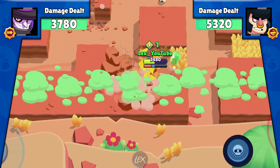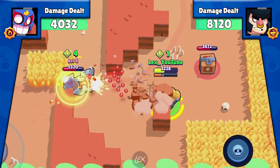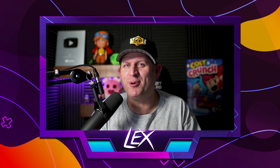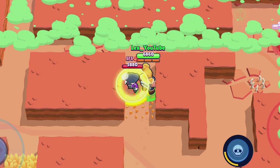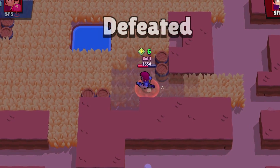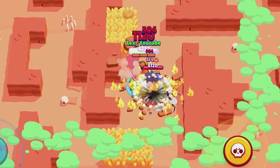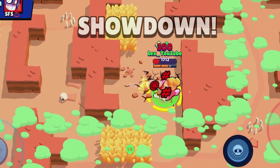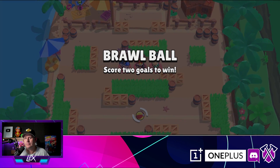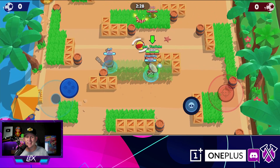Maybe BB and her bubble bouncing back and forth will take him out. No. But how about El Fuego? No. Our next group has the most extra tests of any of these brawlers. Let's find out how Frank, Shelly, and 8-Bit do.